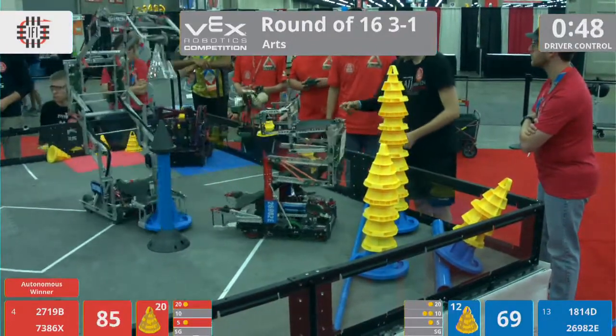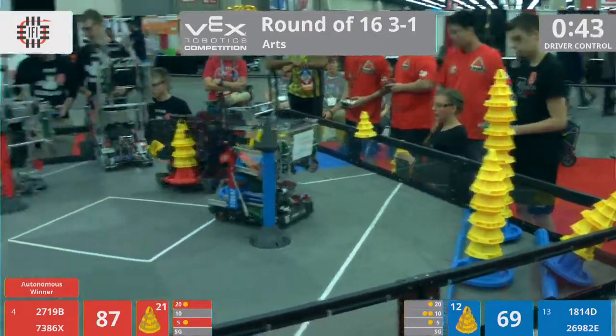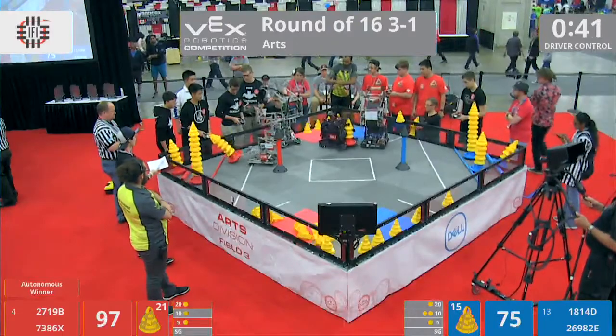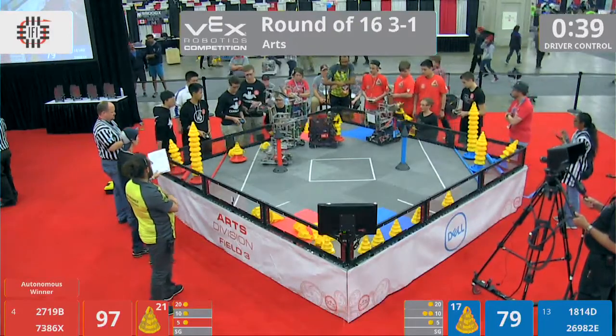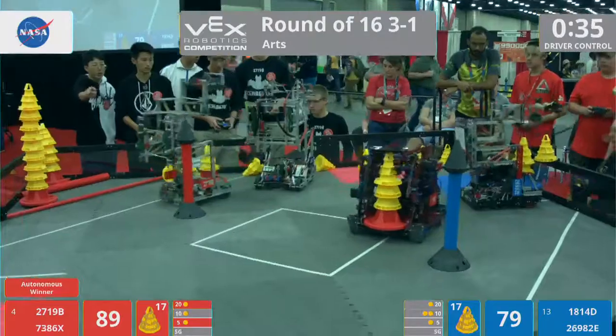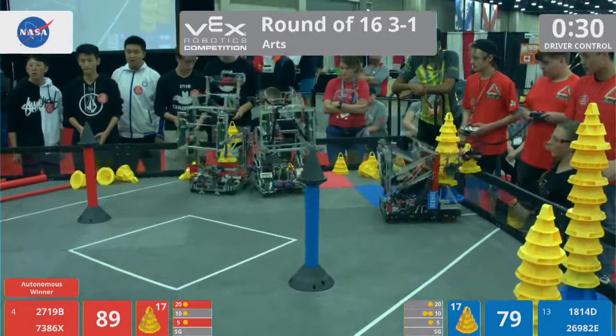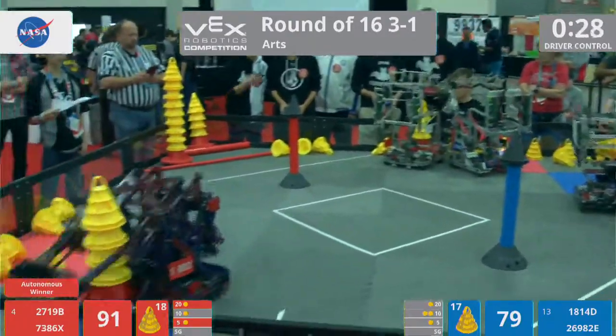2719B, Cerebrus dropping off yet another red stack. Now Cerebrus moving on to that 5-point goal — they tip over some of the cones off of it. We have some intense defense coming on. These last 30 seconds might make all the difference. There's only a 10-point difference between these alliances right now.